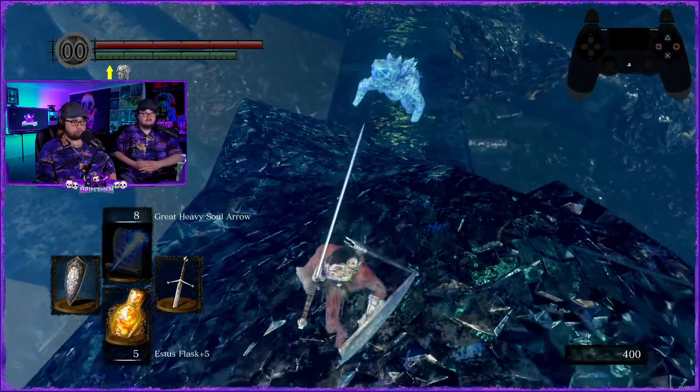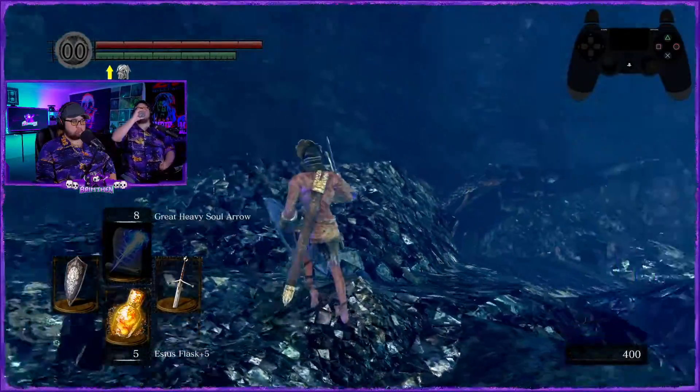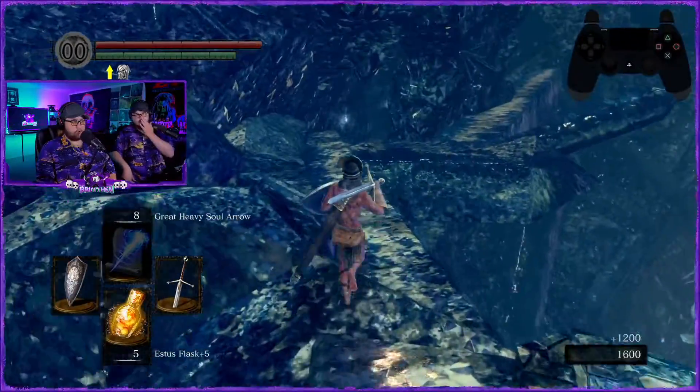He has some confidence — third try. Let's see if he remembers how to get there — that's the real question, because it's easy to get turned around here in Crystal Cave. That thing fell off into the void — nice!